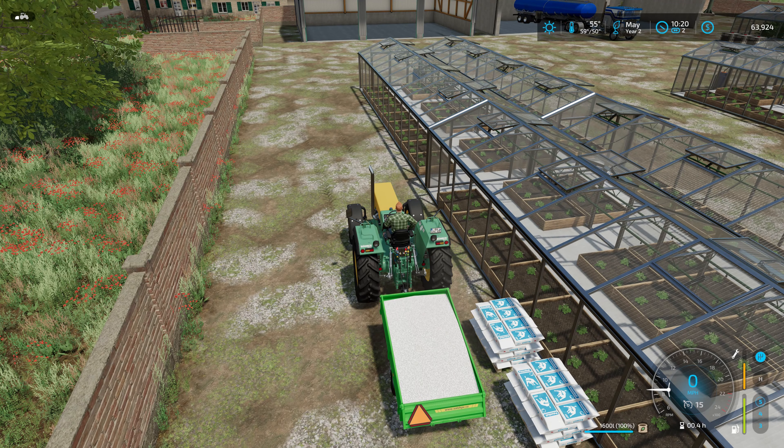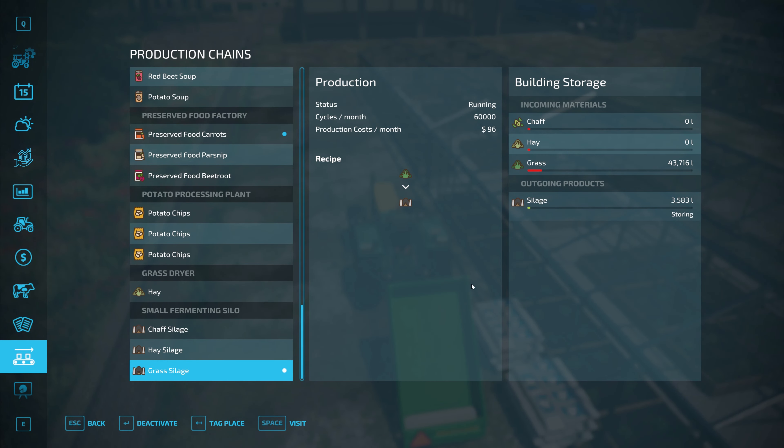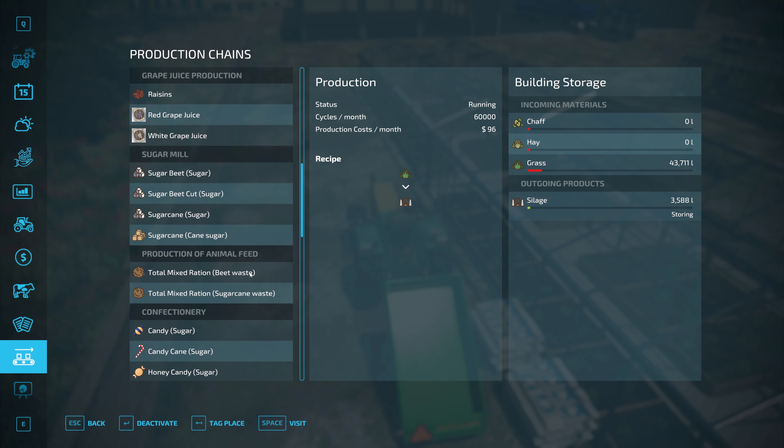All right, now all of our production buildings that we had running are good to go. We're making silage, the cows should be fine. I see blue dots everywhere for running productions and no red dots, so everything's good to go.